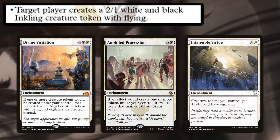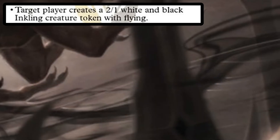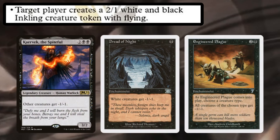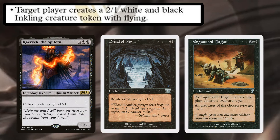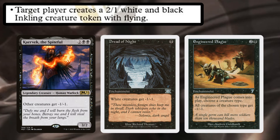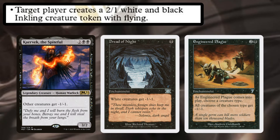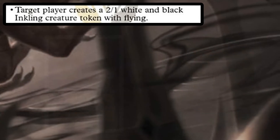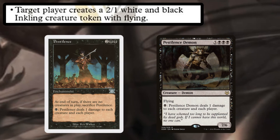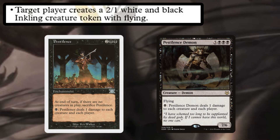But why should you give your opponent a 2/1 flying creature token with Shadrix? Well, you can nullify those creatures with things like Crovax the Cursed, Dread, or Engineered Plague — all of these permanents provide some form of giving creatures a static -1/-1, so those inkling tokens will just die instantly. You can also use things like Pestilence and Pestilence Demon, which let you pay a black mana to deal one damage to each creature and player.